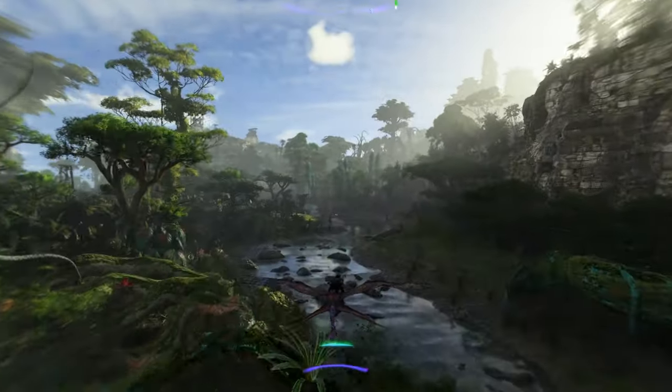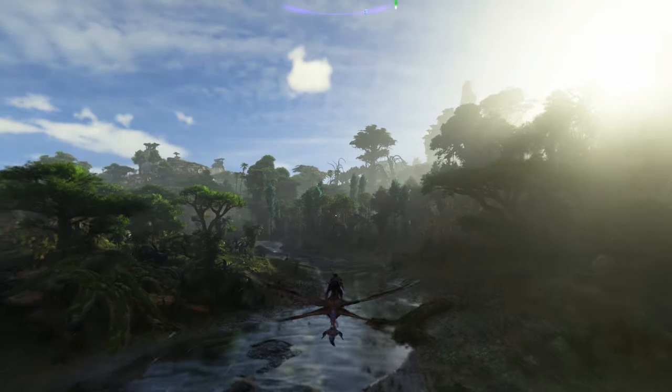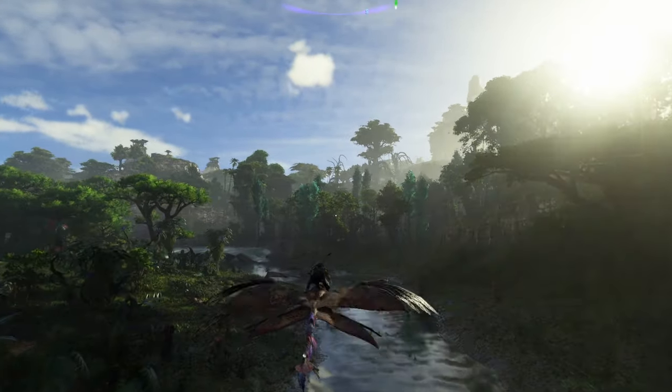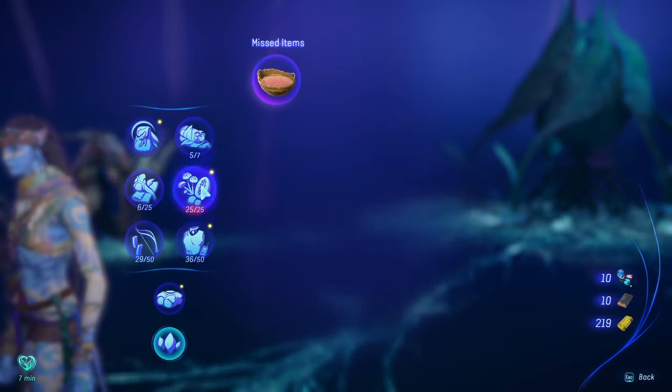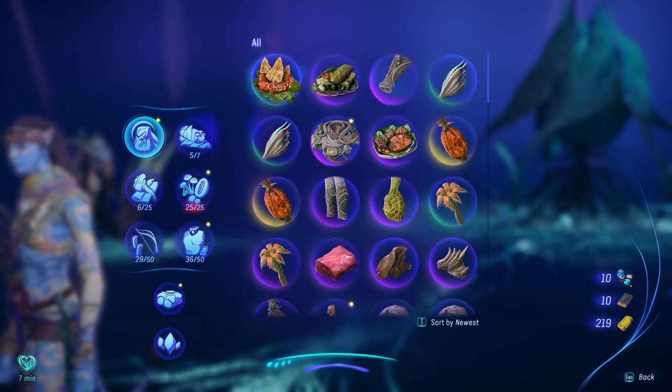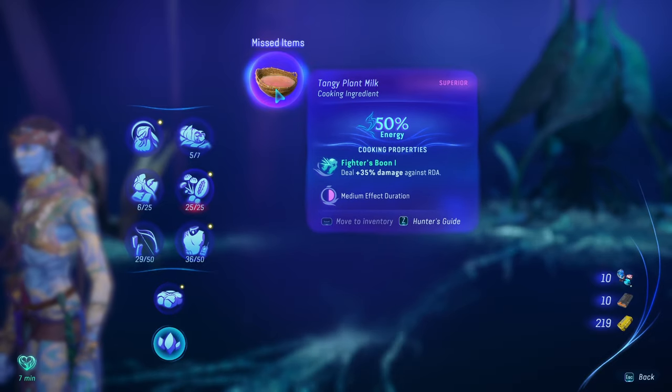If your inventory is full when you get a quest reward, don't worry — the quest reward goes into a special stash called missed items that you can claim later. Just go into your bag, scroll to the bottom, click the button, and you can claim the items if you have room for them.